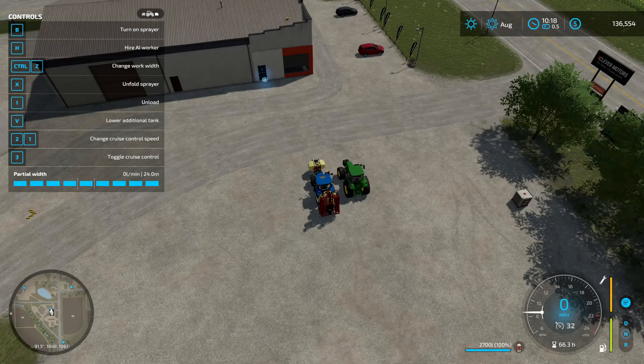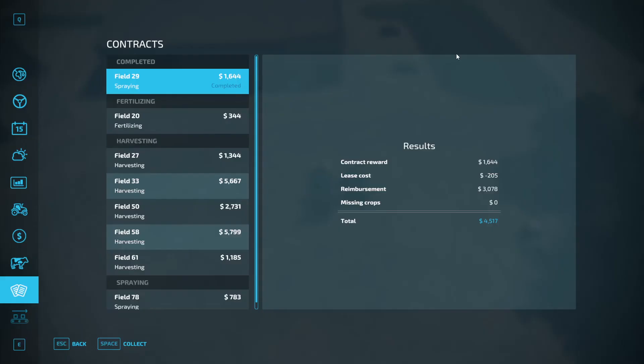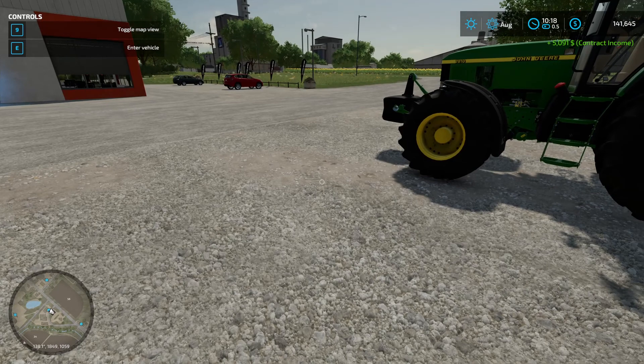All the spraying and fertilizing missions are out of the way. We have one mission left to collect and we're up to $136,554. The final mission was our spraying mission — the one I told you not to turn in until you finished — because we still have almost a full tank of herbicide, it's going to reimburse us for that on top of the mission payment. We should rake in a total of $4,517. If I hit collect, we got $5,091 in harvest income.